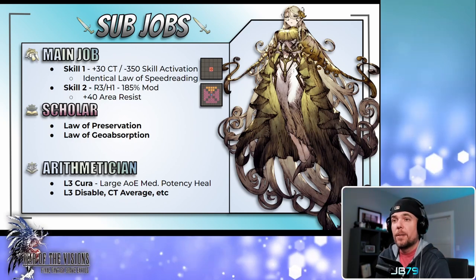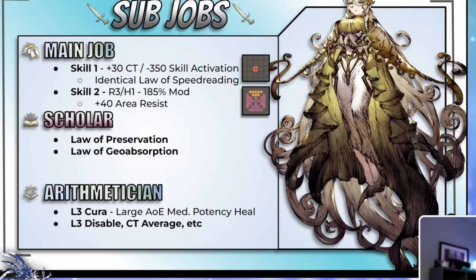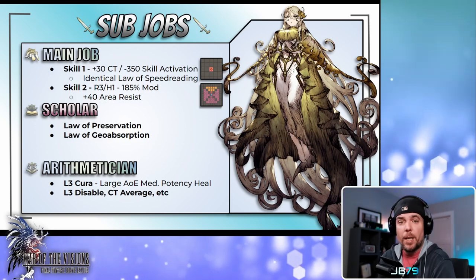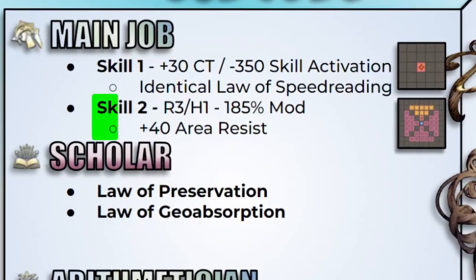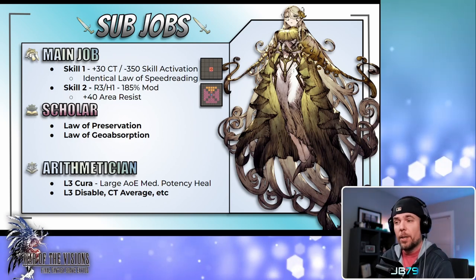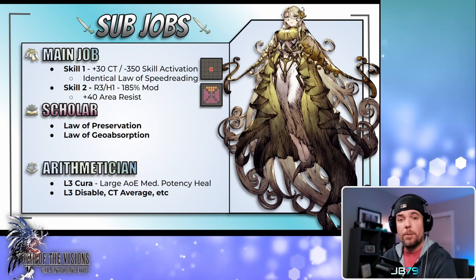Moving into sub jobs: the main job sub comes with two more skills. The first is a self buff that is essentially an exact copy of the scholar skill called Law of Speed Reading — the designers really wanted her to have access to this since she also has scholar. If you don't need the magic barrier from her main kit, this can be a decent skill that can get her down to one-tick casting without fully gearing for it. The second skill is a blast AOE with the same pattern as Bursting Light from Kododama, and it actually buffs her with 40 area resist after use. It's 2 AP cheaper than the diamond AOE from her main kit, so if she can line up the same amount of targets she'd prefer to use this one — making it pretty decent even for auto play.